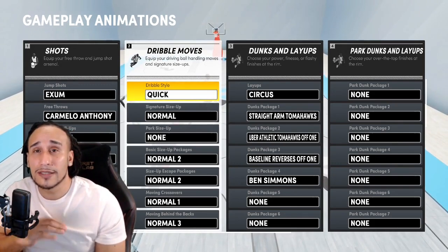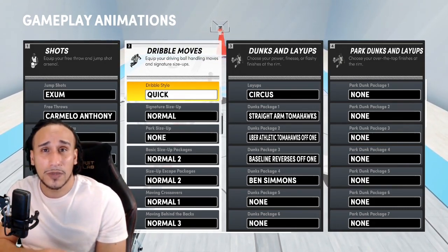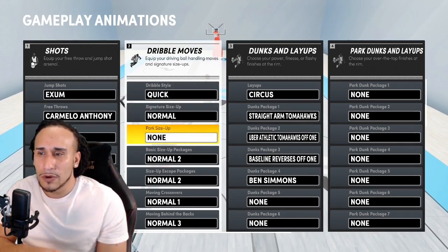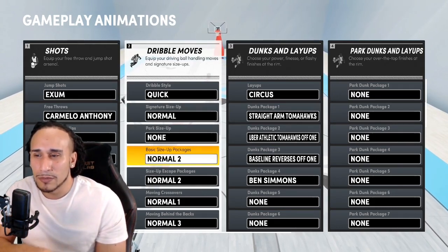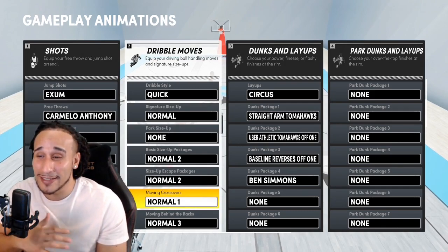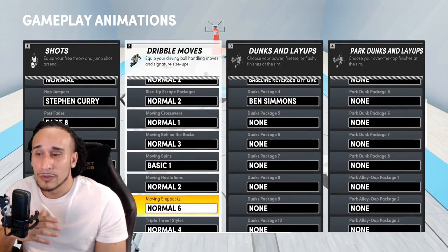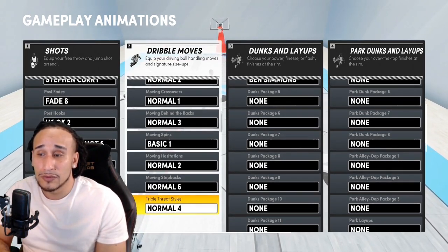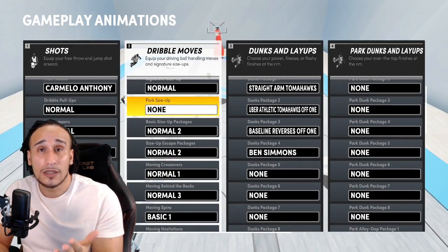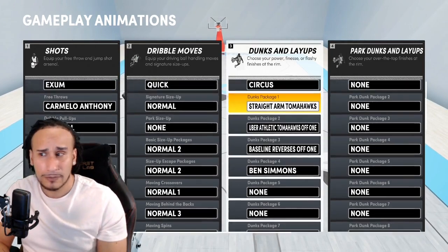These are my dribble moves. We're going to put all this into action right after I show you these animations over at the Gatorade training facility court. I've got dribble style on quick, signature size-up normal, park size-up none, basic size-up packages normal two, size-up package normal two. Moving crossover normal one, moving behind the back normal three, moving spins basic one, moving hesitation normal two, moving step backs normal six, and triple threat style normal four.